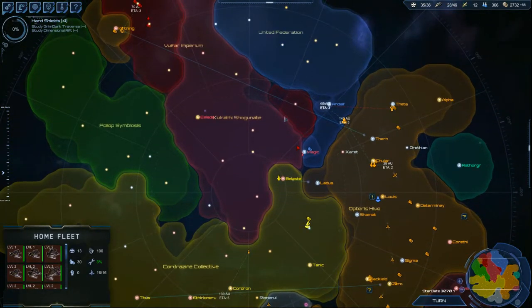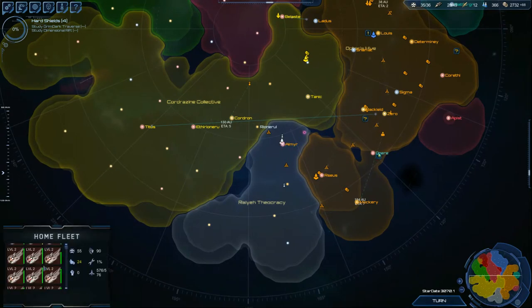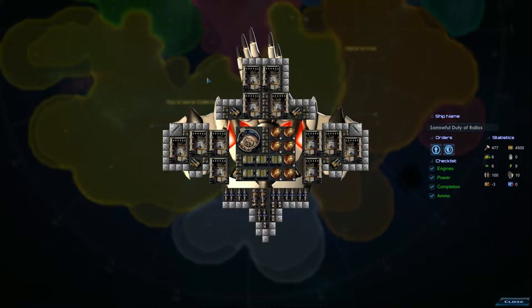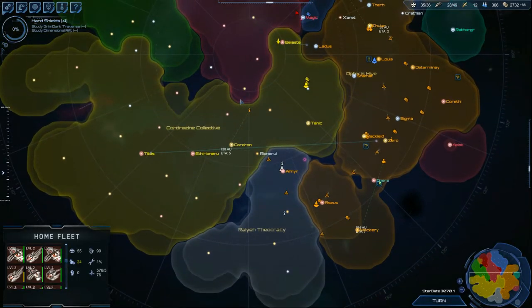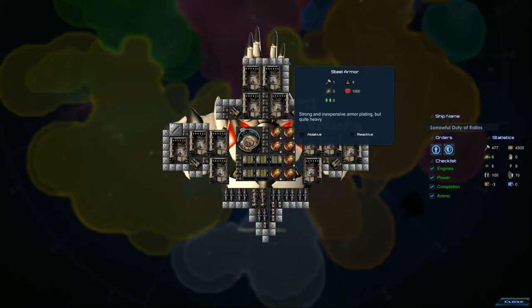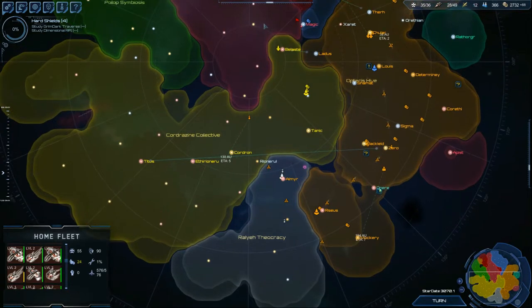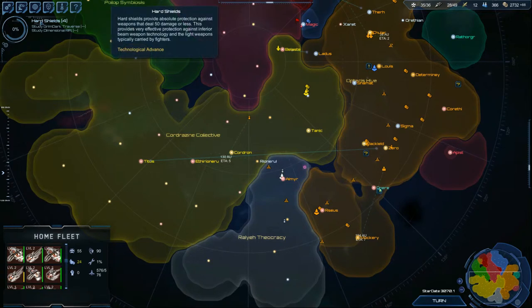I've got to find something higher tech to get a good reference of what they're going to go for fleet-wise. The Volvar were pretty consistent - they got a lot of mass drivers, kind of like the cucks did. The Federation are doing lots of disruptors and energy cannons. And the Raleigh have been pretty obsessed with their battleships being heavy carrier ships. So there is a consistent scene with all the races so far. The Raleigh have pretty primitive tech - they're still using regular steel, so not only are they immobile but it's like the starting armor. The hard shield provides protection against anything that does 50 damage or less, which should be very effective against beam weapons and fighter weaponry.